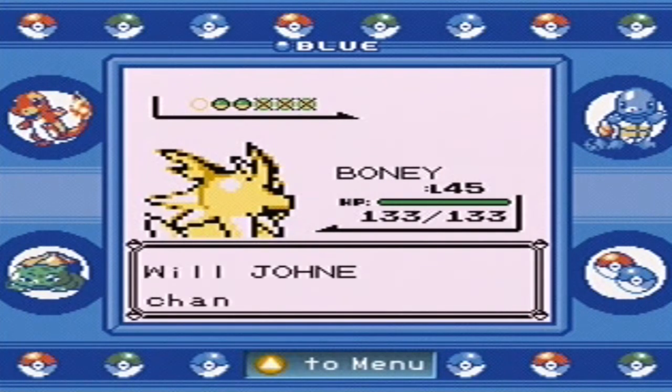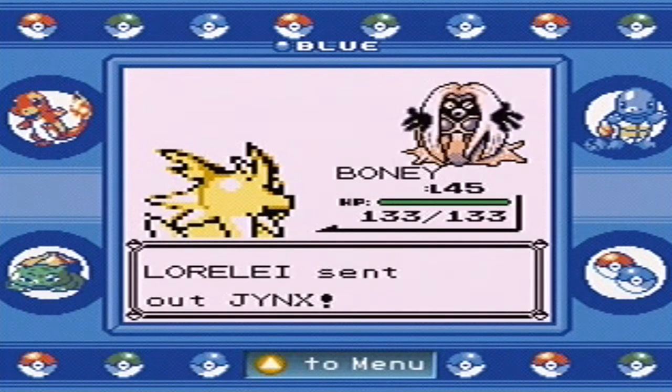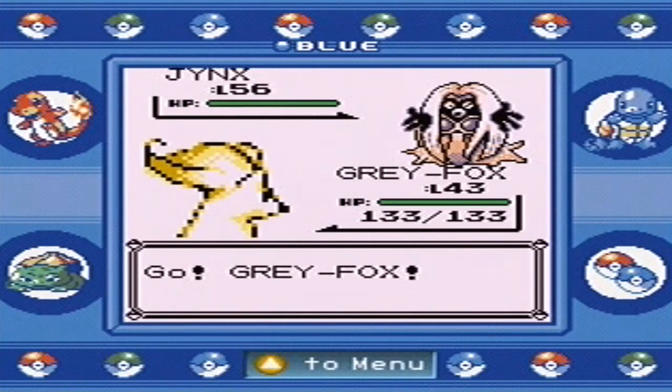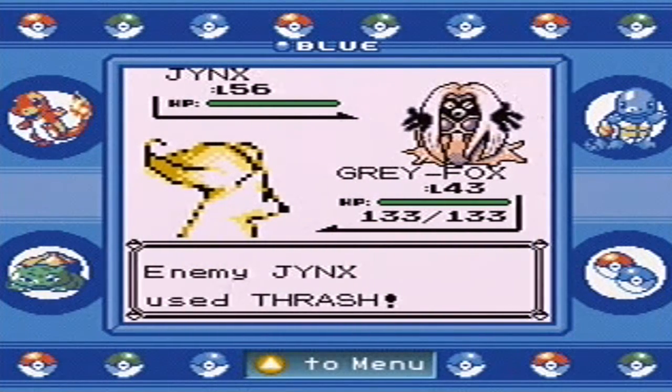As you can see I'm kind of wrecking face, but not anymore, because this Jynx is coming out of nowhere. This Jynx is powerful — it's an ice psychic type, very rare and very strong in this generation. It has very good STAB. So Gray Fox is going to have to come in here and use Flamethrower. Jynx used Thrash — that's going to do garbage damage because it has really bad physical attack.